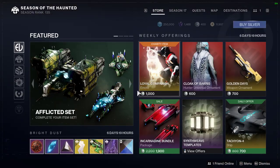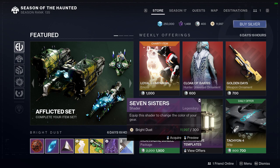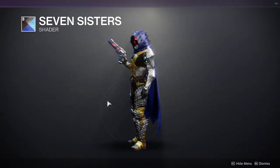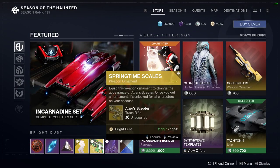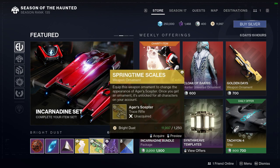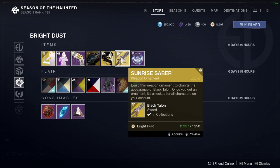Right now in the store in Eververse, a few things have been taken out, a few things have been added in, just like every other weekly reset. There's a cool shader, Seven Sisters — doesn't look too bad, not my favorite colors, but they work. New ornaments for Ager's Scepter, as well as Black Talon down in Sunrise Saber. Looks pretty cool.